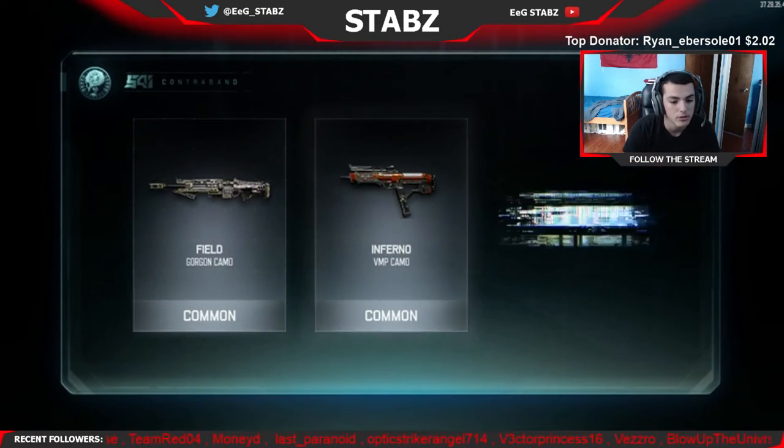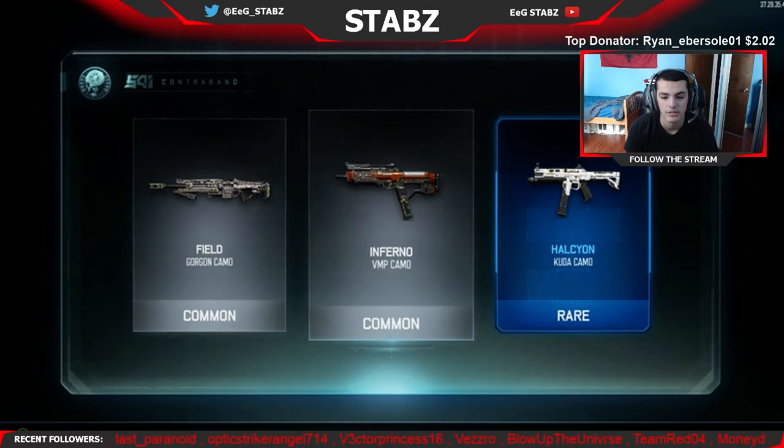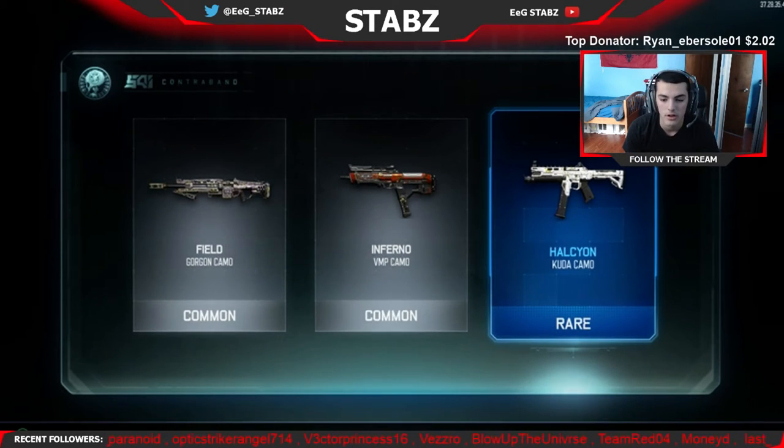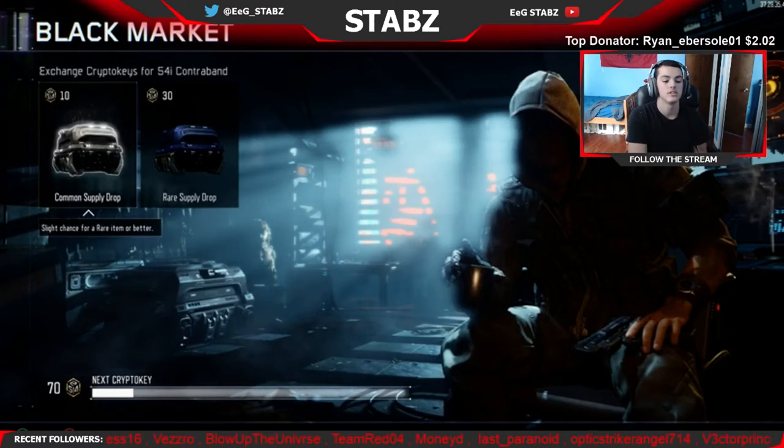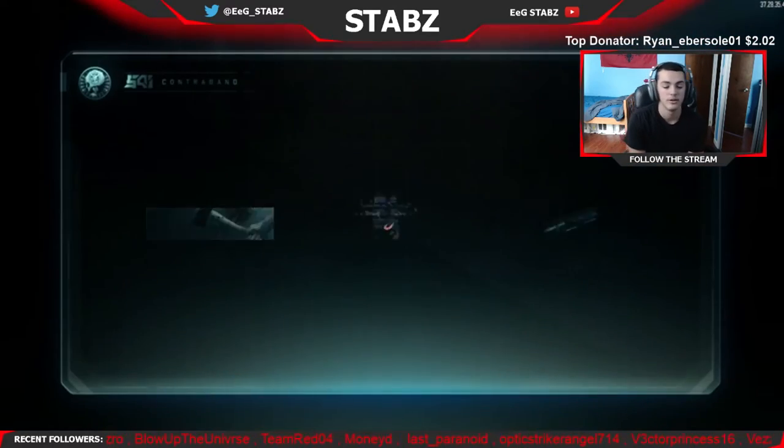Field on the Gorgon — pretty sure I already have that. We got a rare: Inferno on the VMP. I actually use that gun a lot, so hopefully that looks good on it. And then we got another rare — Halcyon on the Kuda. I'm pretty sure that's like the Chinese lettering camo you get for headshots and stuff, but I think this one has yellow lettering instead of just the black one. So that actually looks pretty cool — I'm pretty sure Kills actually had that and it looked pretty nice with the all white.